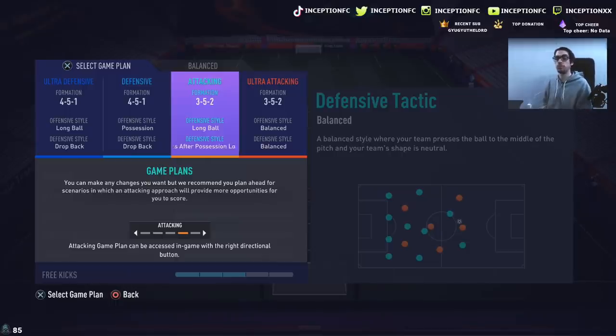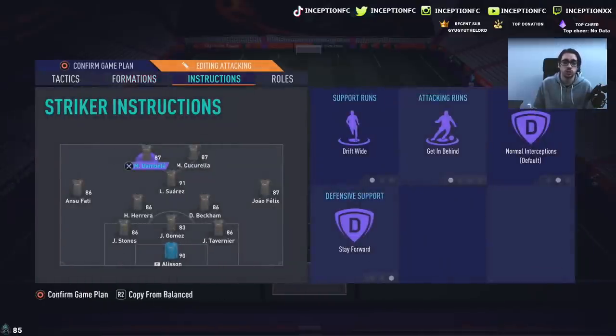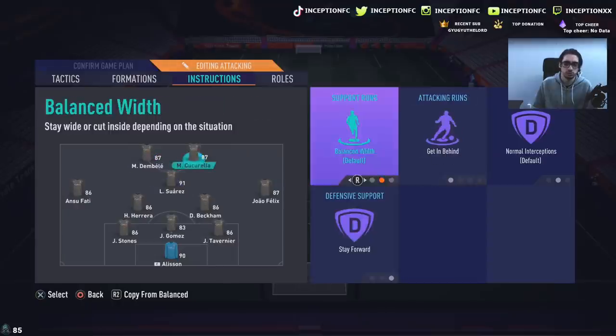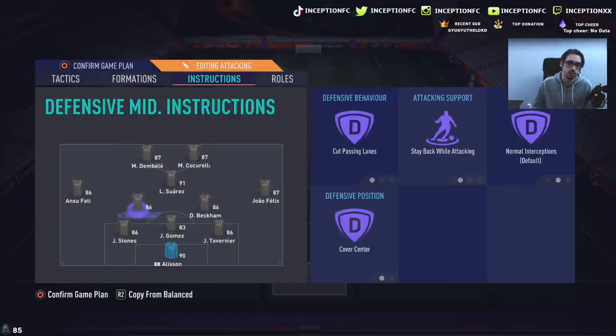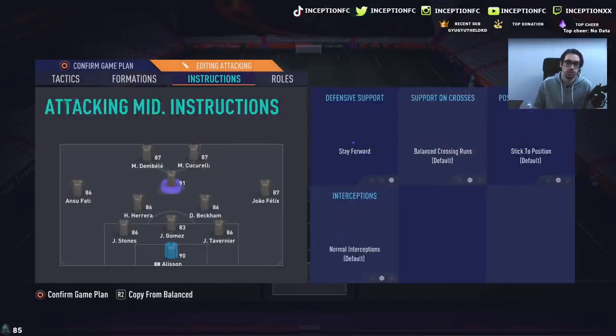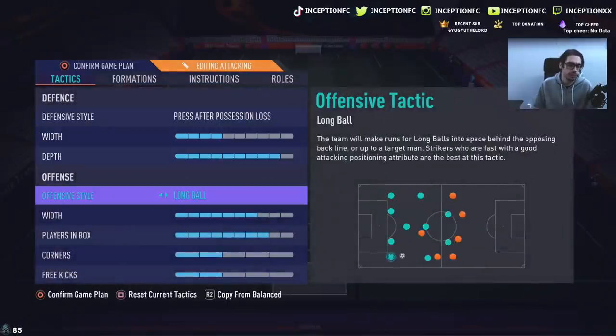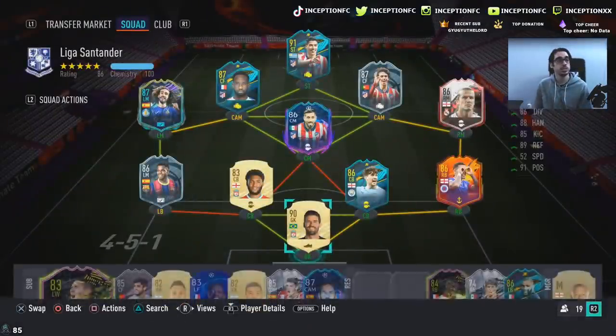I mostly see this card being used in the CAM position, but there's no obvious one for him because it's a card you could use anywhere. We like to try them out at striker and CAM so we can test out their attacking AI and dribbling as much as possible. The instructions will be on balance, stay forward, and we'll do cut pass lanes. We'll be using some aggressive tactics to force things out of the card to see how well he adapts to each situation. Let's get into a game.